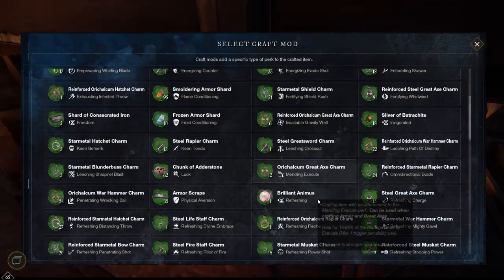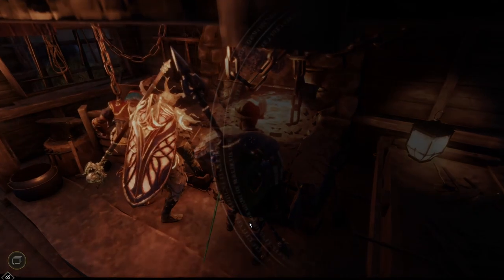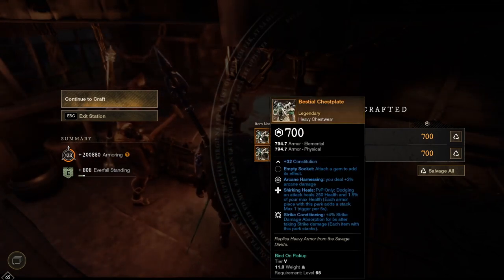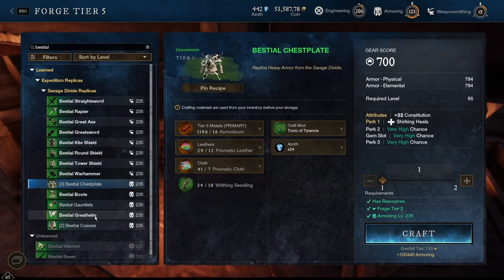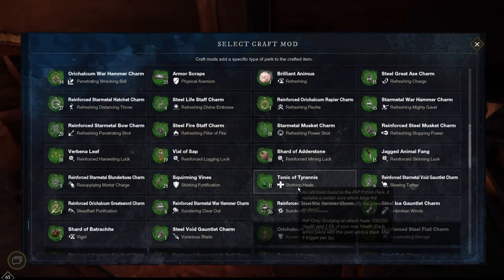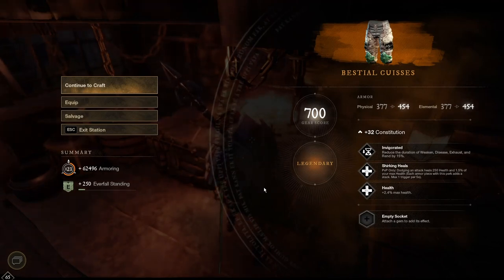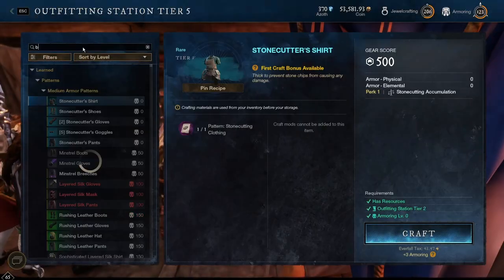Now on to the chest pieces — these are always the most expensive. So we're going to lock in shirking heels once more, get the azoth added, and I'm going to craft two of these and see what we get. Okay, first chest: health, shirking heels, and slash conditioning. For a clump fighter, that's not bad at all. The other one is kind of trashy — I'll get rid of that. But this is potentially a best-in-slot piece of equipment based on what you're planning your build to do. Let's end things off with one more pair of pants: health, shirking heels, and invigorated. Also not an awful piece, especially for a PVP build if you're going for a tank-like build.